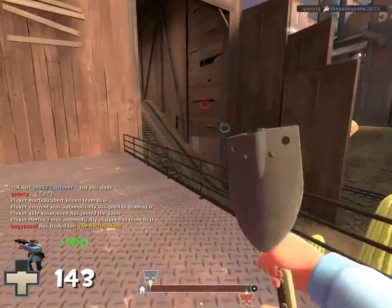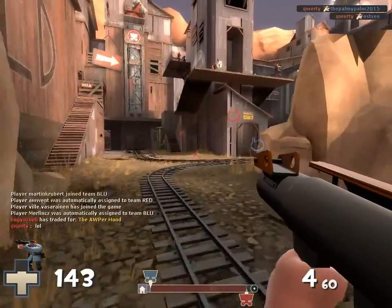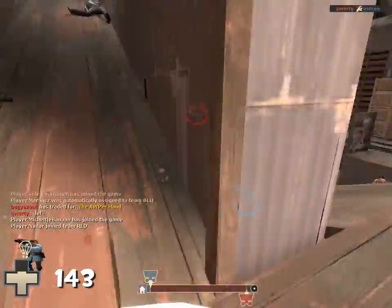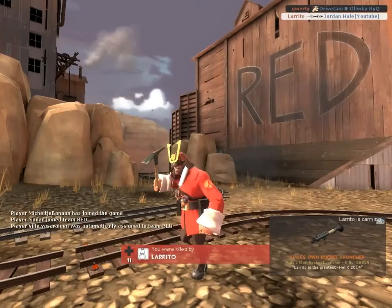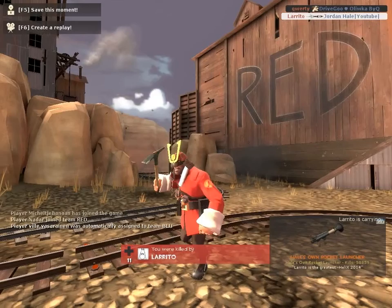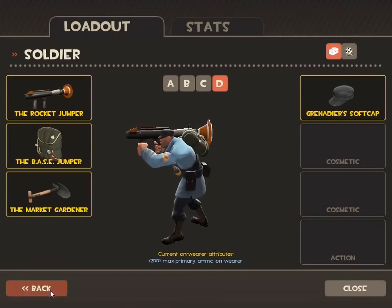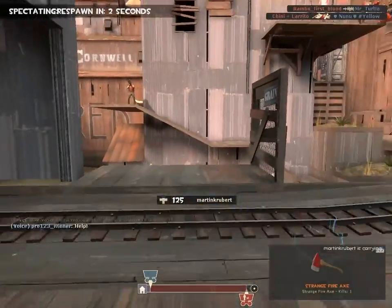Okay, that was an epic fail on how to play the Trolldier. At the moment this loadout doesn't have the Base Jumper, but you can have the Gunboat with the Rocket Jumper. You can also have the other boots — the ones with no knockback.